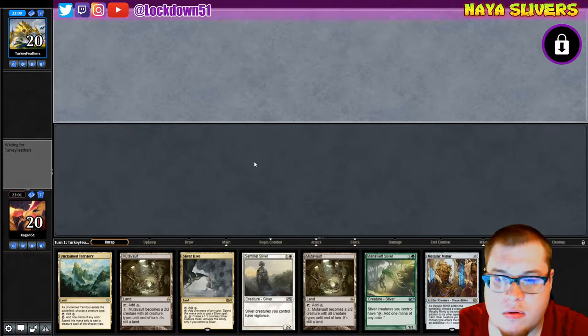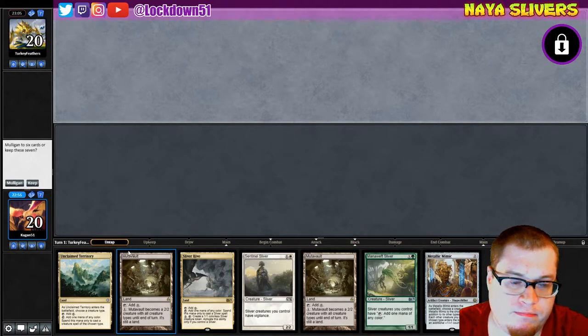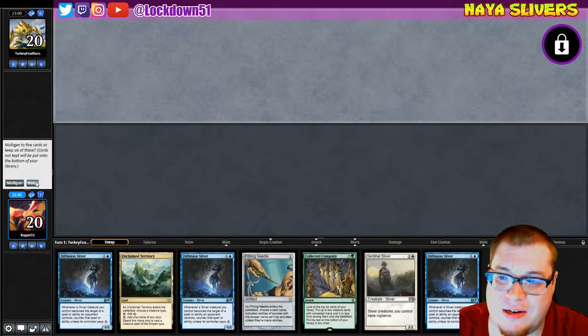Alright, give me a good hand. We've got a lot of lands — this is not ideal. I kind of want to mulligan this, I want to be more aggressive. This seems pretty slow and this seems problematic as well. That's a lot of Diffusions, they won't be able to touch our board but we need a land. It's rough.